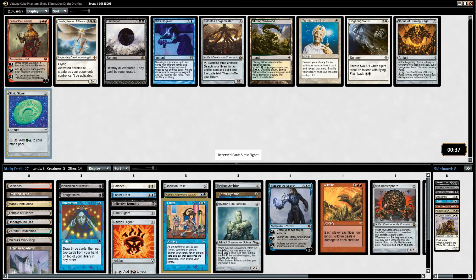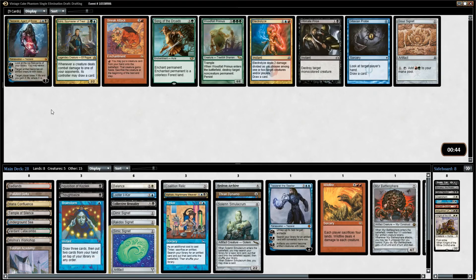Tinker is nice, and we get another Signet here — this is starting to look really awesome. Another Signet! Sneak Attack's cool and all, but more Signets to fuel the Wildfire, to fuel the Tolarian Academy and Workshop, and possibly get back that Metalworker. I count one, two, three, four, five, six, seven Artifacts — I think I need the Grixis Signet still, which is too bad. There are some great cards here.